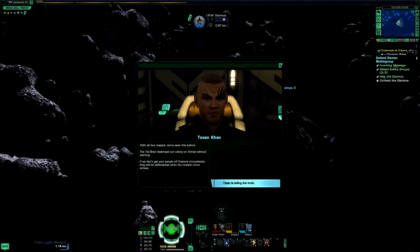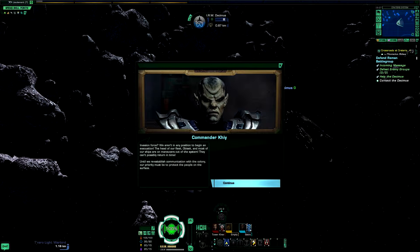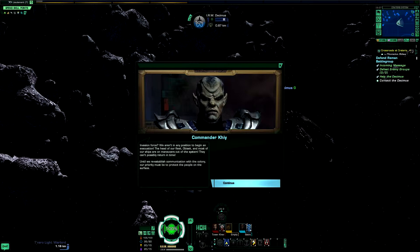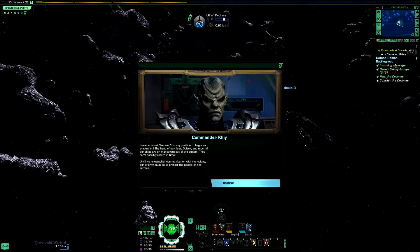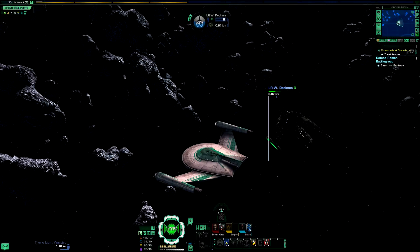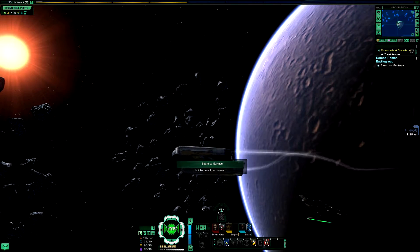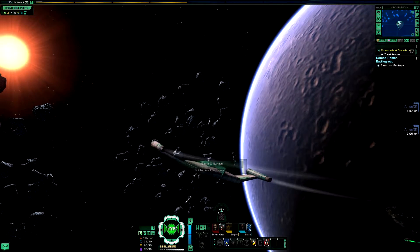Tovan is telling the truth. Invasion force? We aren't in any position to begin an evacuation. The head of our fleet, Obasek, and most of our ships are on maneuvers out of the system — they can't possibly return in time. Until we reestablish communication with the colony, our priority must be to protect the people on the surface. So a delaying tactic. We'll meet up again with Obasek later. Find Zden — he will help you. He resides near the communications tower on the outskirts of the colony. If we reestablish communication, we can formulate a plan. We'll find Zden. Beam to surface.